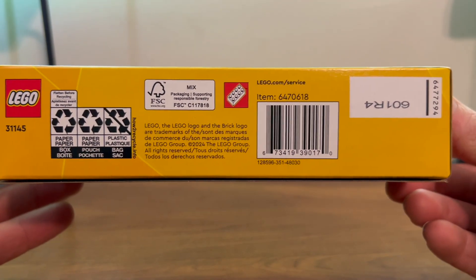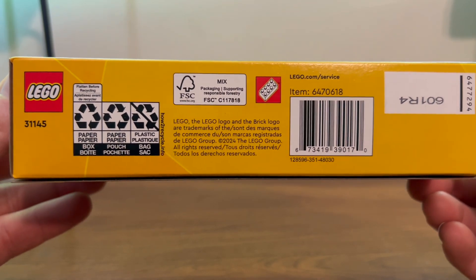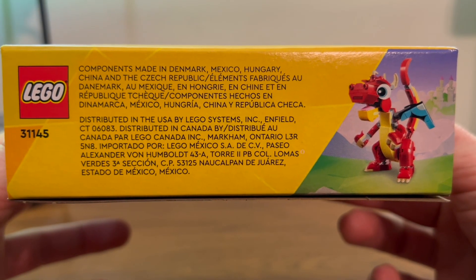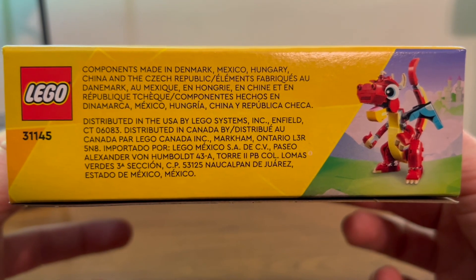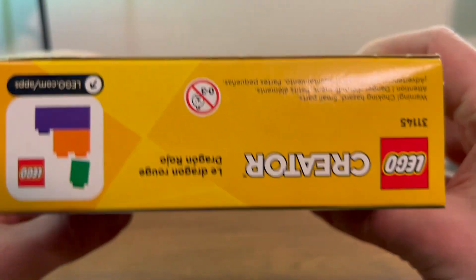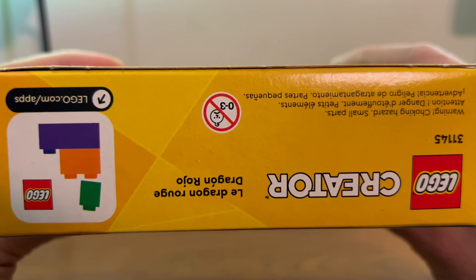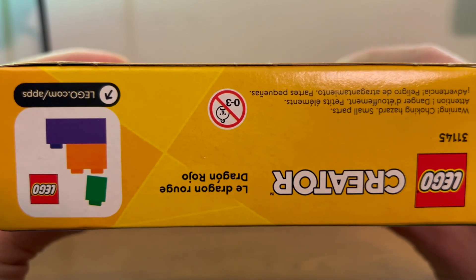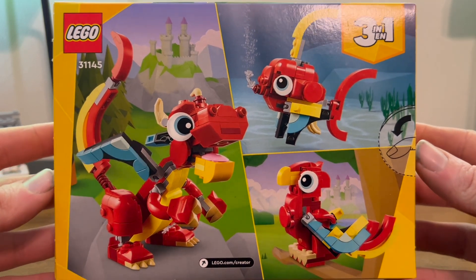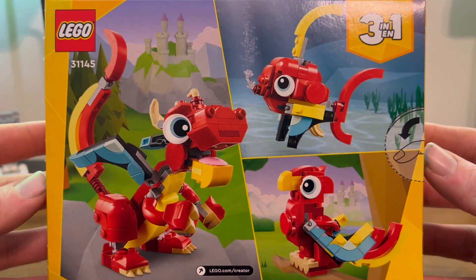Here we have the bottom of the box with your lottery numbers, your legal information, and reminders of recycling. Here we have the side of the box with your legal information and your picture of your Red Dragon again. Here we have the other side of the box with your warnings about small parts and your logos and apps. Here we have the back of the box showing off your three options: a dragon, a fish, and a bird.